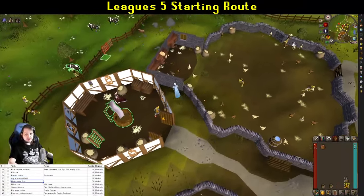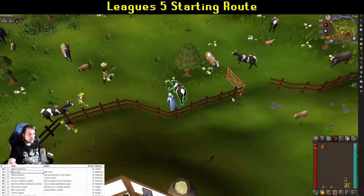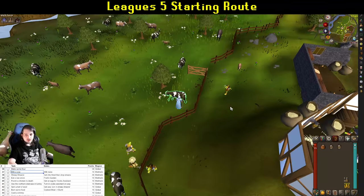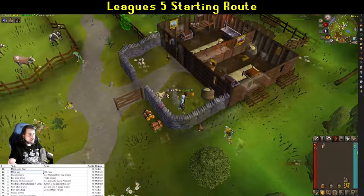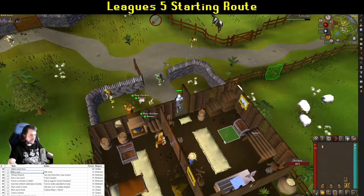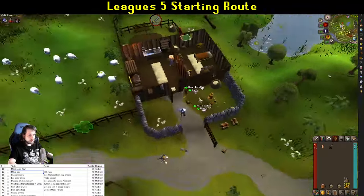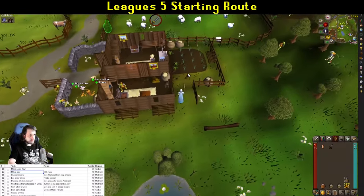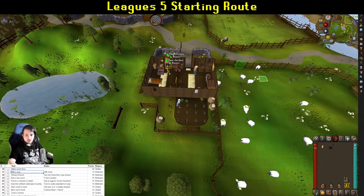Go milk the cow in the pen — milk it twice to fill both buckets. One is for Cook's Assistant and one for Gertrude's cat later. Then say hello to Fred the Farmer, grab the egg, and punch a chicken to death — specifically punch, so unequip your Dramen staff if you've kept it. Head inside, grab the shears, and talk to Fred to start Sheep Shearer. Once the quest is started, head into his back garden and eat a raw onion for another task completion.